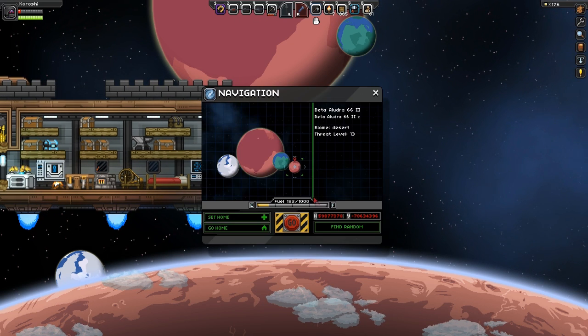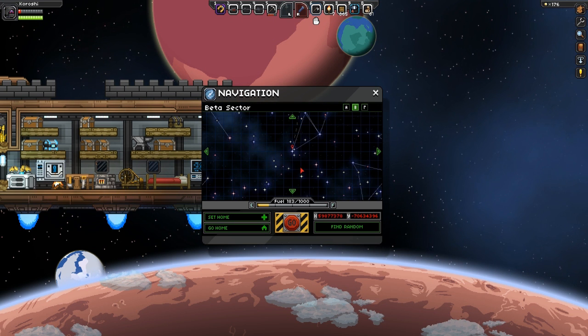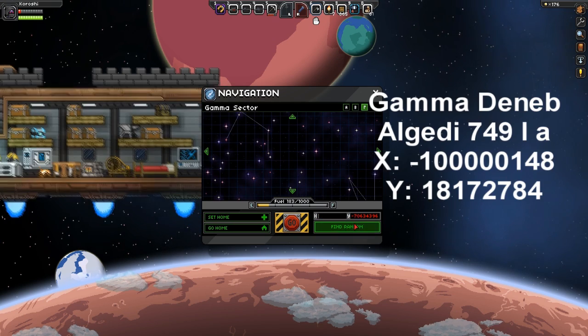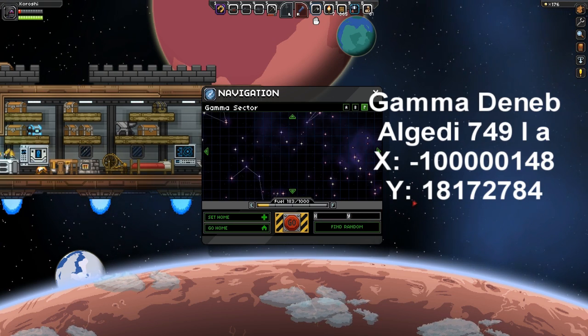How to find a Gamma Sector Gun Vendor. First of all, make sure you have enough fuel. Once you are ready, put in your coordinates as shown on the right side of the video or in the description.